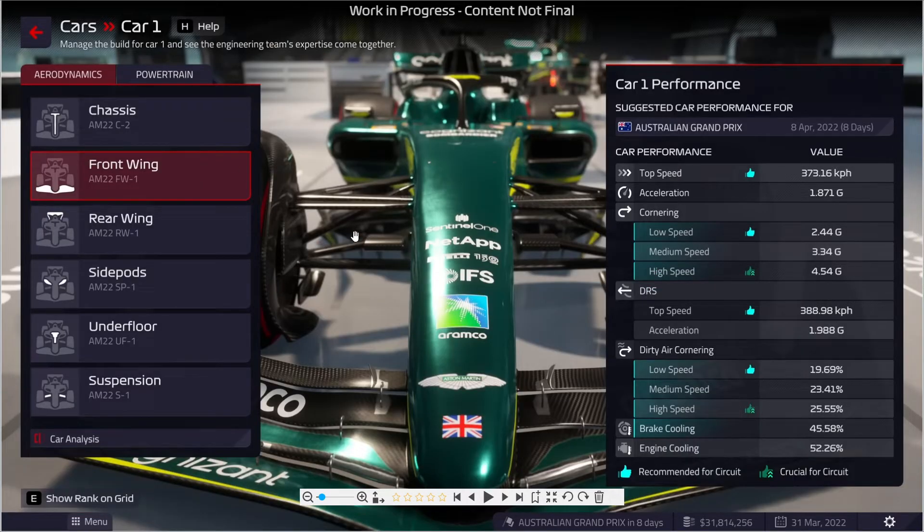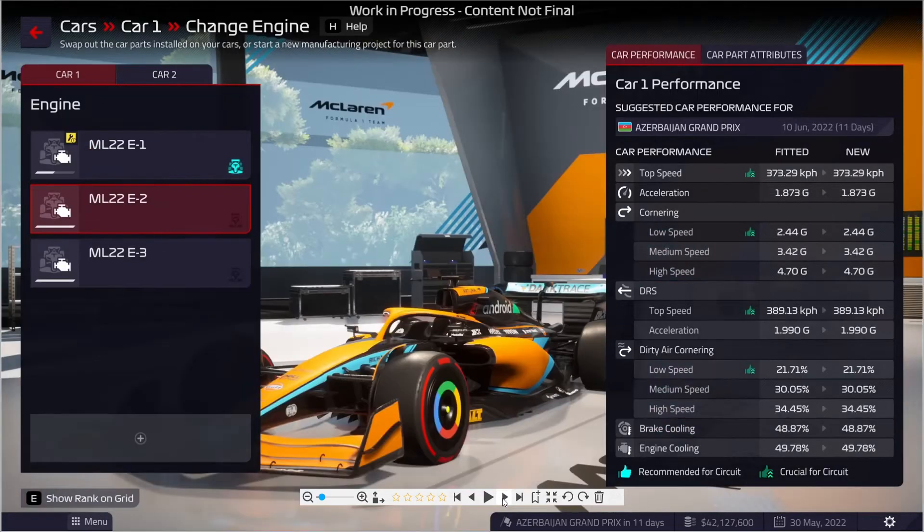Hier haben wir noch einmal einen Überblick über die Saison. Alle Sachen, die es so zu entwickeln gibt – im aerodynamischen Bereich, aber natürlich auch an der Power Train, Motor, ERS, Getriebe, an der Antriebseinheit. Diese Sachen kann man alles entwickeln. Und ich finde es halt auch mega geil, dass hier wirklich sämtliche Daten so ein bisschen aufgelistet sind. Da sieht man, dass dieses Spiel nicht einfach so hingeklatscht wurde, sondern wirklich Herz drin steckt. Da hat man sich wirklich Gedanken gemacht, wie man das Spiel richtig gut machen kann.